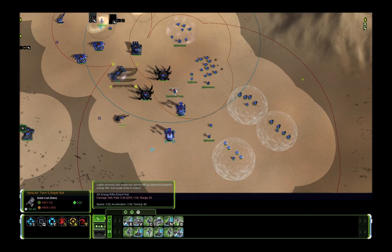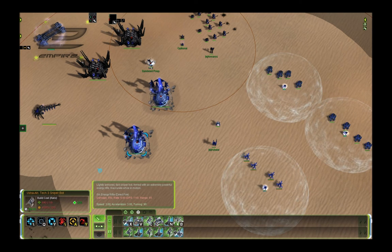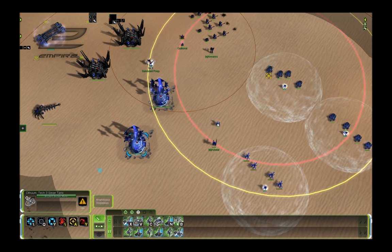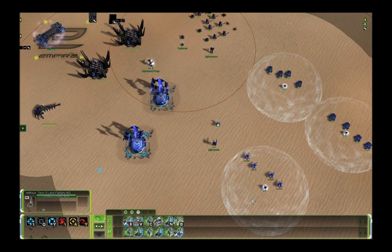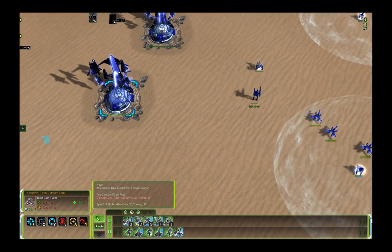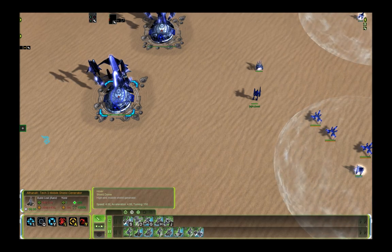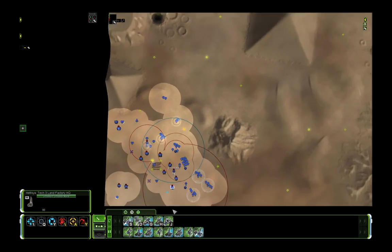Here you also build four sniper bots per shield — one sniper bot, one shield, then three sniper bots on infinite — to make sure you don't waste any shield space, since again four units fit under one Seraphim T3 shield. You should also add some anti-air, which can be T2 flak, because sniper bots are usually targeted by T1 bombers and you won't need T3 anti-air just to kill T1 bombers.